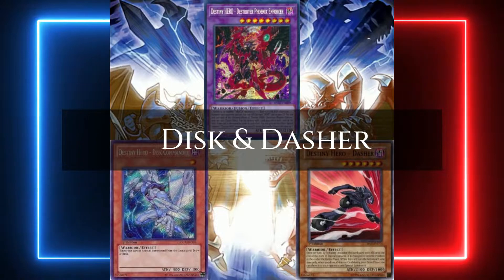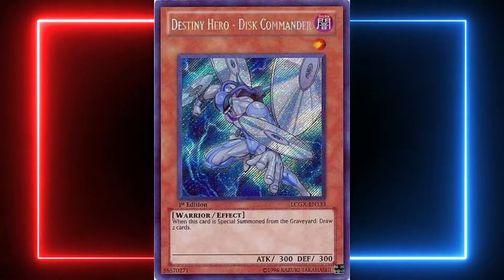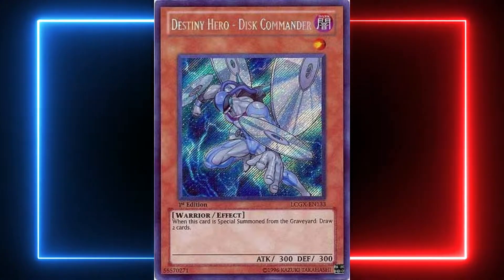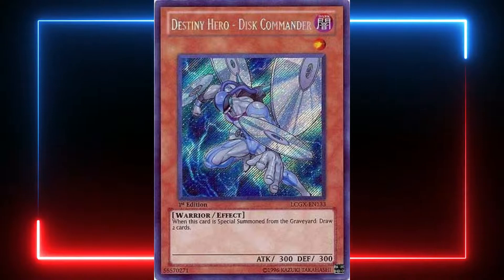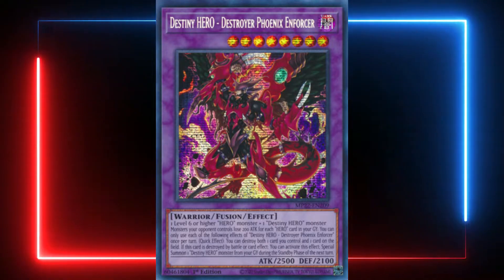Starting off, the very first way is what we've shown in some of our videos: running Disc Commander, which allows you to special summon this card. When this card is special summoned from the graveyard, you get to draw two cards, but you can only use his effect once per duel. It's a big risk — you'll have to use the DPE resummon on him instead of DPE itself.